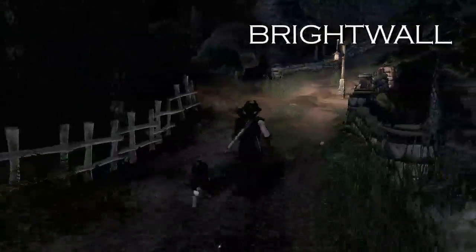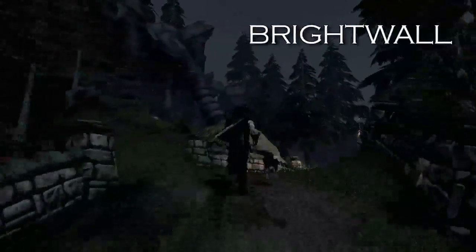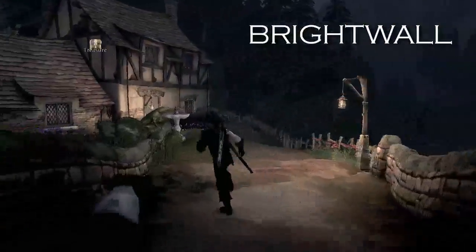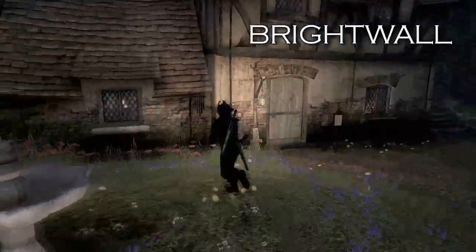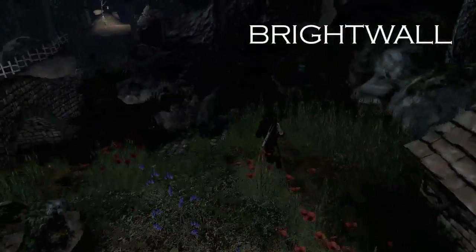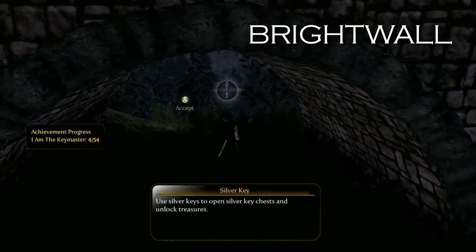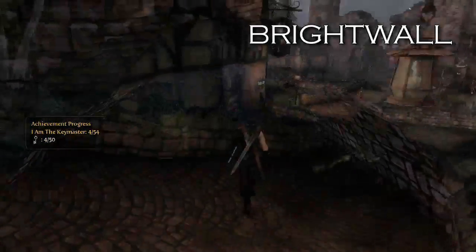So if you leave Bright Wall and hook a right, there's going to be a house over here. And under the bridge — where typically your average fairytale troll would live — you're going to find a key. No trolls, though. There are three keys in Bright Wall proper.